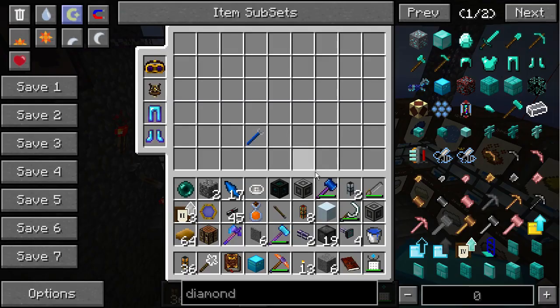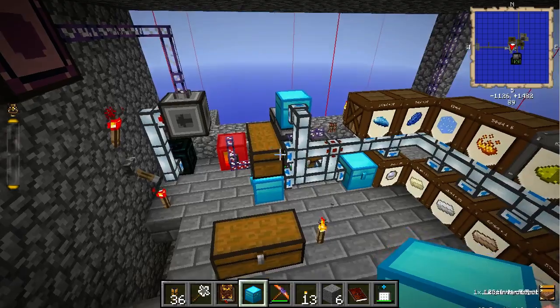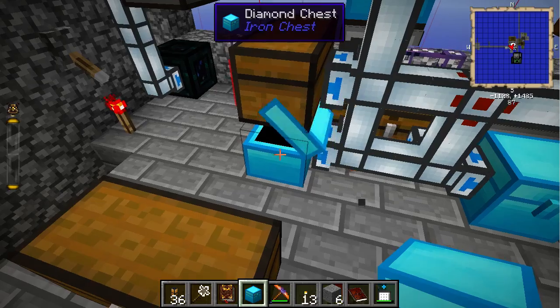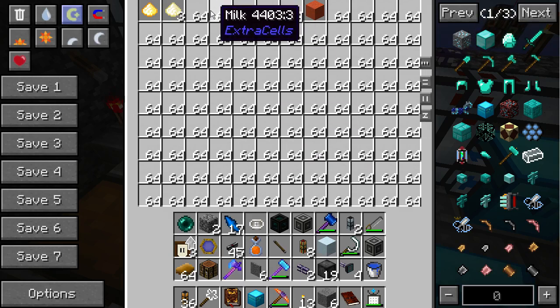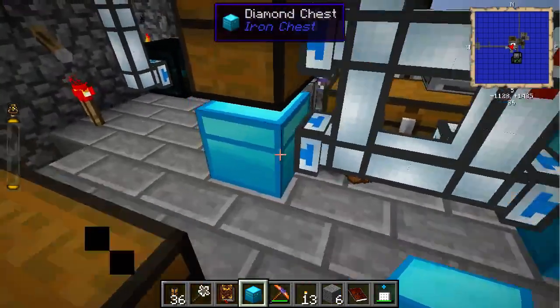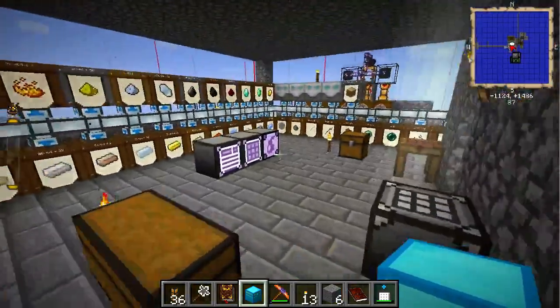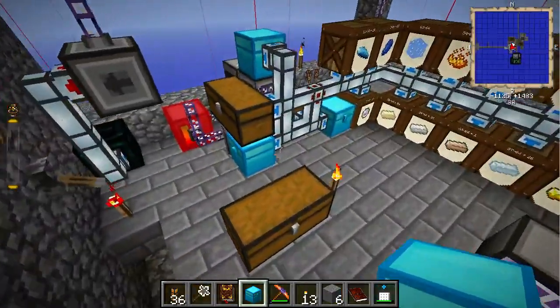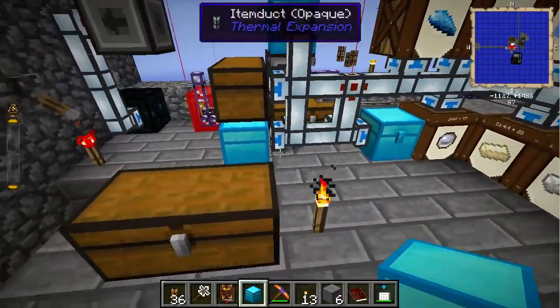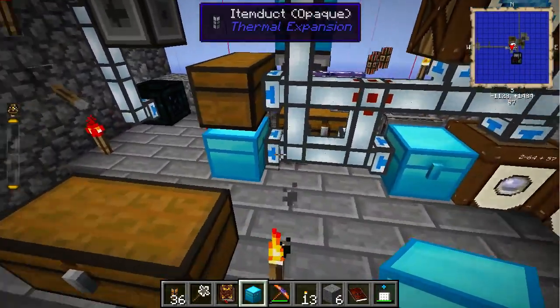I didn't back up the world either. All those items disappeared. Why does this fill up with milk? Creative mode just messed this up.